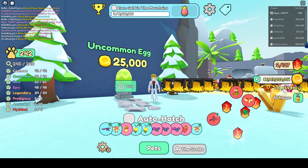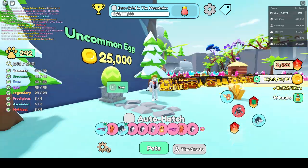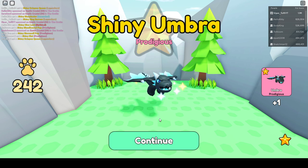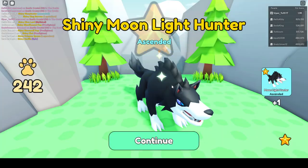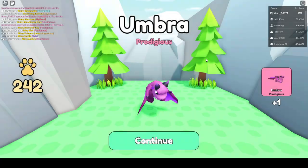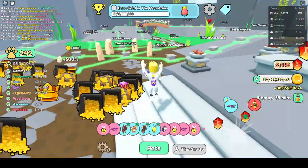But you also need to increase the speed that you are hatching your eggs. So let's go and see the two different ways. We got a shiny Umbra — that is not bad. So there we got one shiny, and remember I am only having on the generator. We got another shiny! We can take the free egg. We didn't get a shiny from that one.